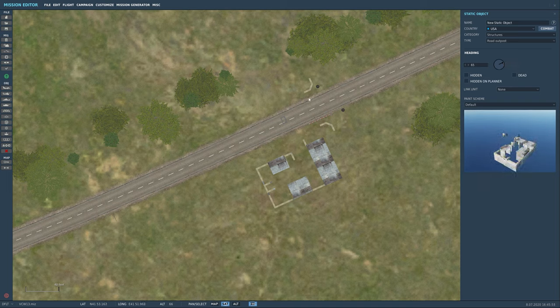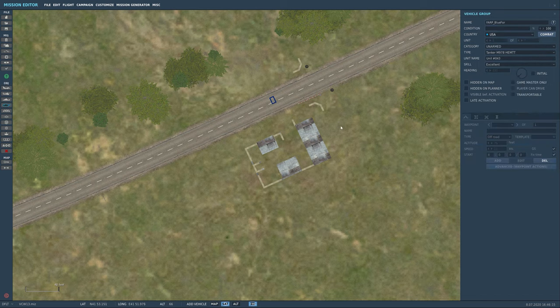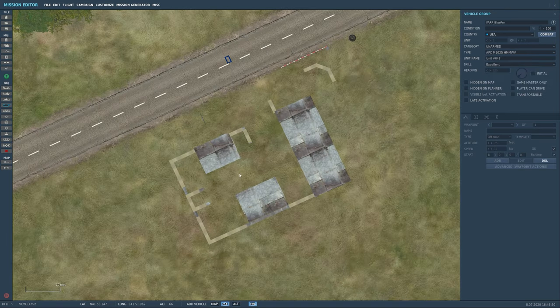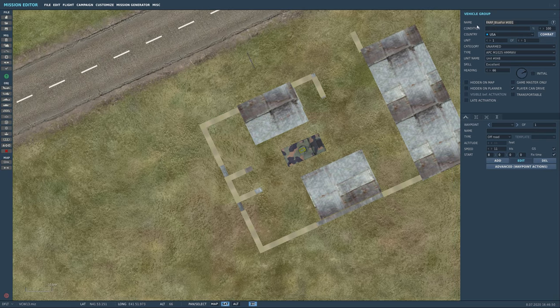Drop the road outpost down — this is probably not totally realistic but it's fun. The gate and front entryway come out based on the design. Name it 'Outpost Alpha.' Now add a new ground group — call it 'Outpost Alpha Ground.' Under unarmed, add a Humvee; switch to edit mode so you don't create any waypoints, and park him back in here.